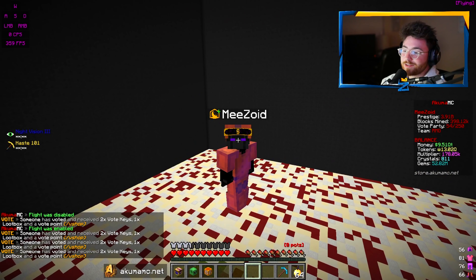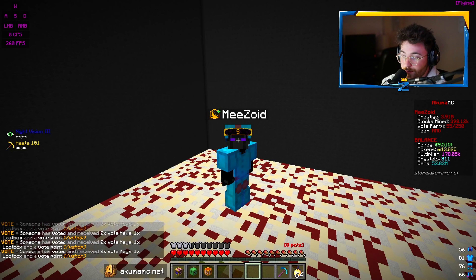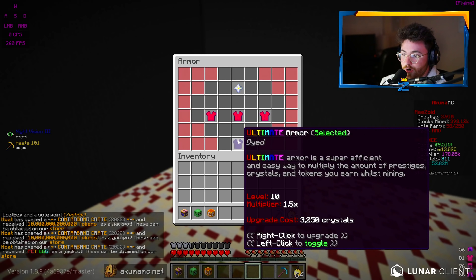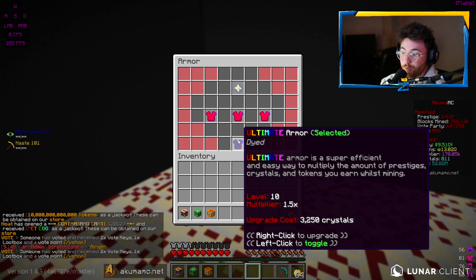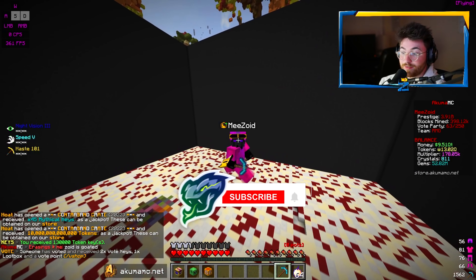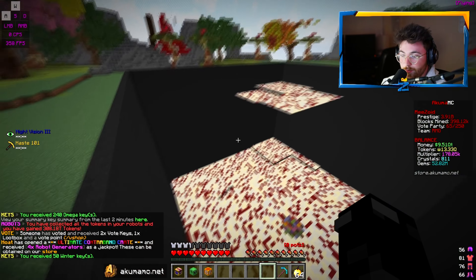So guys, as you know, we have done a lot this map on Akuma. We're currently at Prestige 4 billion. We have 55 million gems, a ton of money, a ton of tokens, a big multiplier, and 800 crystals. We also have access to the best armor on the server. We do slash armor right here. You can see we have the ultimate armor at level 10 for a multiplier of 1.5x for both Prestiges, Crystals, and Tokens all at once. This is literally the best armor you can have for the game mode. We also have been AFKing our robots. I already collected the tokens - that's why I have 13 quadrillion tokens, which is quite a lot.